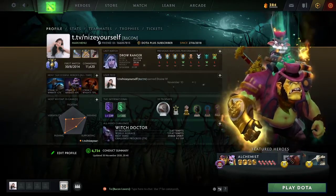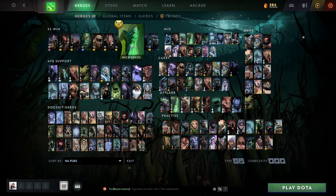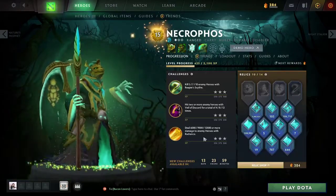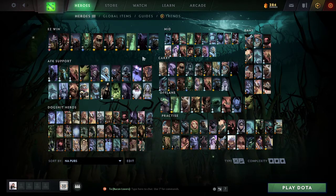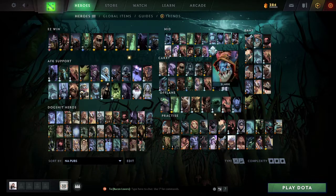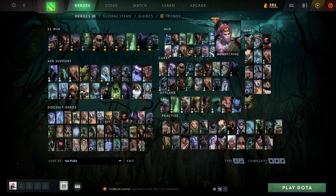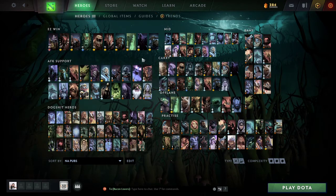Welcome back to a brand new video. Today we're doing a Necrophos guide. The reason why I play Necrophos a lot is because this is the only intel hero that I'm actually good at. I play strength and agility heroes because intel heroes actually require something called skill. But the thing about Necrophos, unlike QoP, Storm, or any intel hero really, is that he doesn't require any skill.